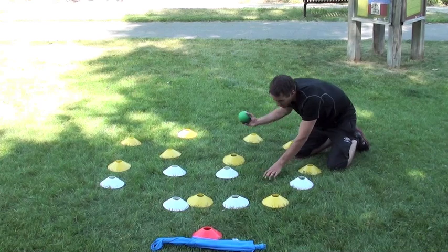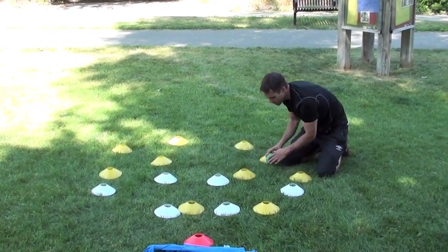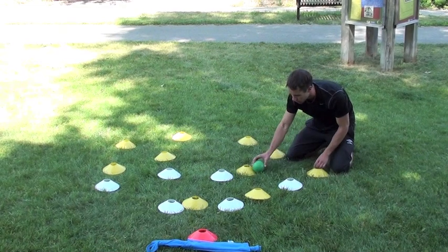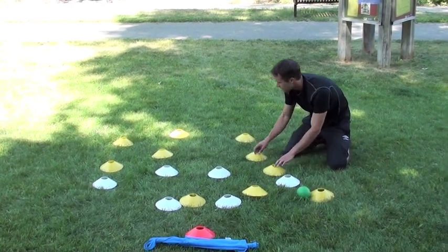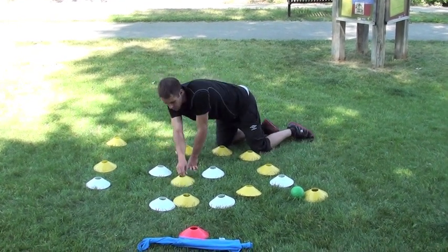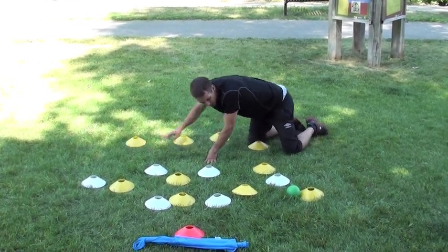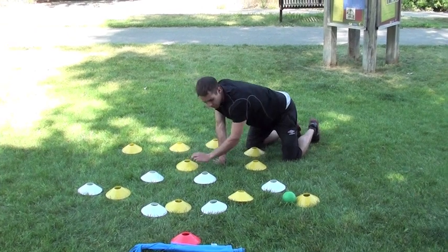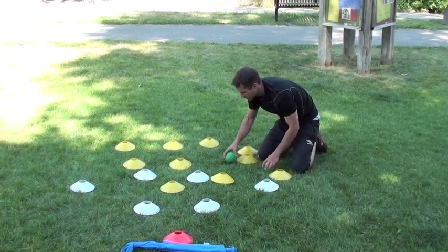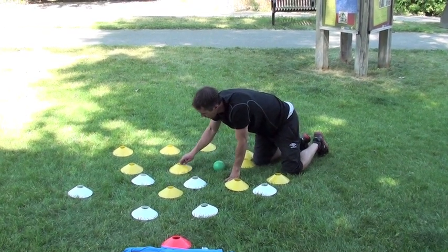I'd rather us play short little passes and move together as a unit. If we can create triangles all around the field, we're going to be more successful. The key is to create triangles. How does that happen? Everyone has to work for each other. If the ball moves up the field, our whole team moves up the field. If the ball comes back towards our goal, our whole team has to move together so we can keep possession and keep passing the ball in these triangles.